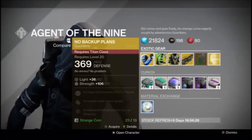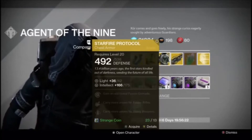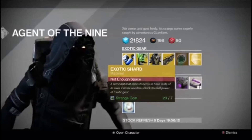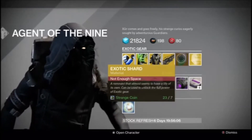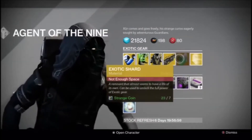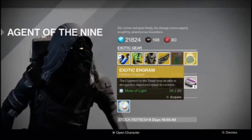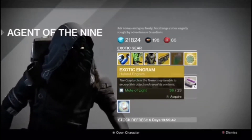We have no backup plans for the Titan class. We got Radiant Dance Machines for the Hunter, Starfire Protocol for the Warlock, and the Last Word yet again. We have exotic shards — you should probably stock up on these, because this is how you're going to get most of your exotics to the highest level, whether it's your Gjallarhorn, your Last Word, any of the exotic weapons or armor. You can also use your motes of light to get a new helmet, and you'll probably get a new helmet from one of the DLCs, so that'll be kind of interesting.